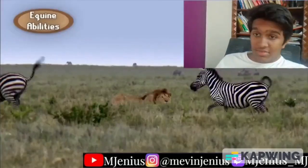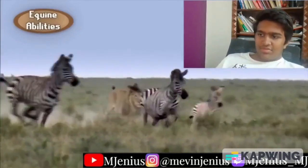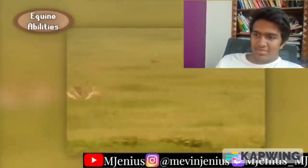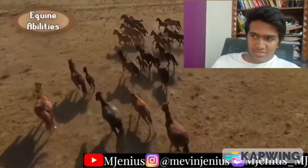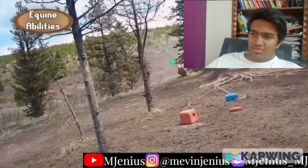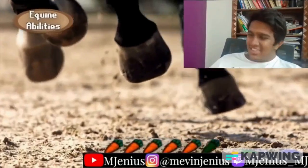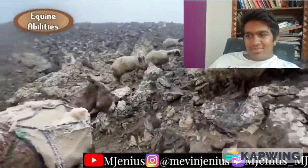Seeing as their highest stat is mobility, it's no surprise that an equine player's best defense against a predator's attack is to run away. While not technically as fast as the max speed of a top-tier predator, horse builds are able to maintain high speeds for much longer, and because of this, builds like the big cat or bear have little chance of catching them without an extremely stealthy ambush. The horse's specialized hooves grant them a bonus to burst movement speed and allow them to ignore the movement penalties of rocky terrain.